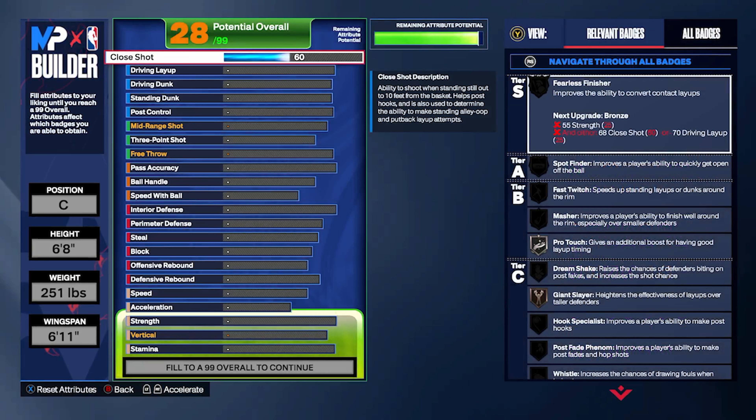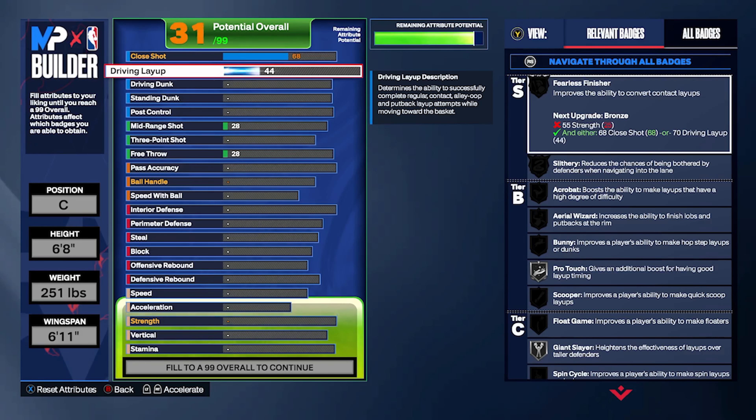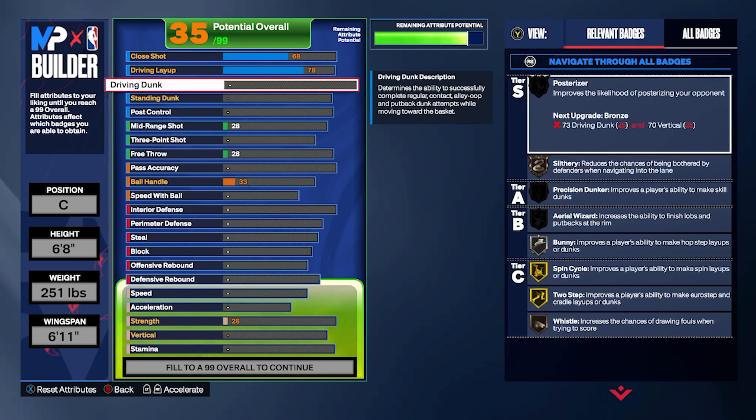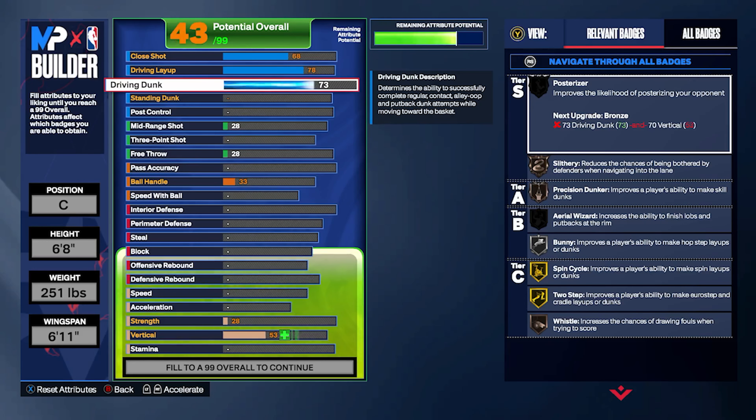I gave it a 68 close shot to get mashed your own bronze — that may be low to y'all, but again this is a template, change it up to your own liking. Driving layups 78, which gives you the Dwight, the Yoke, the bigger taller center layup packages. On top of that, 75 driving dunk. You get Posterizer on bronze.